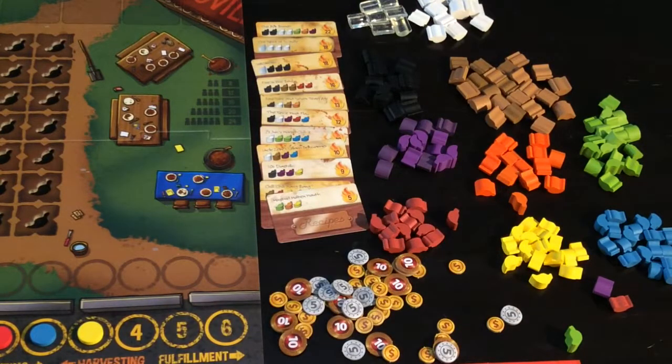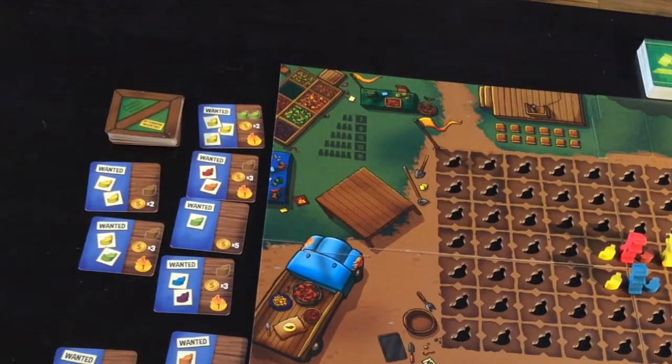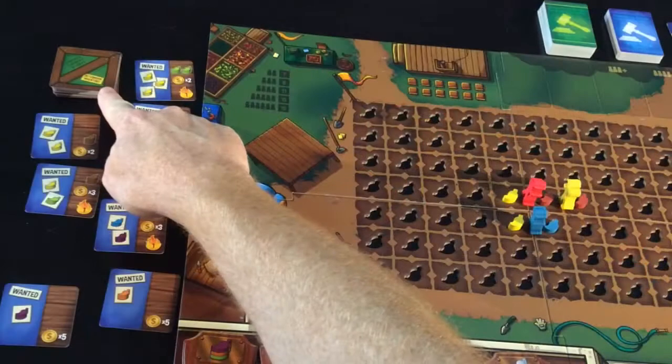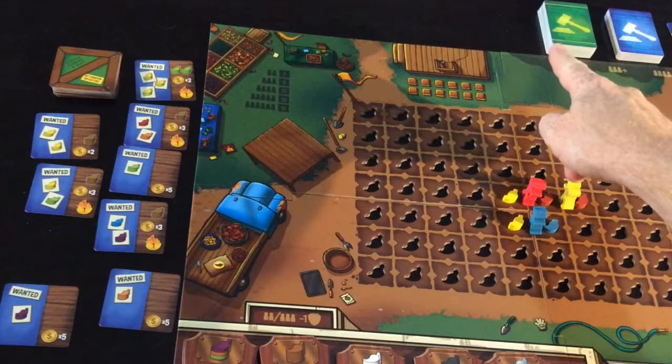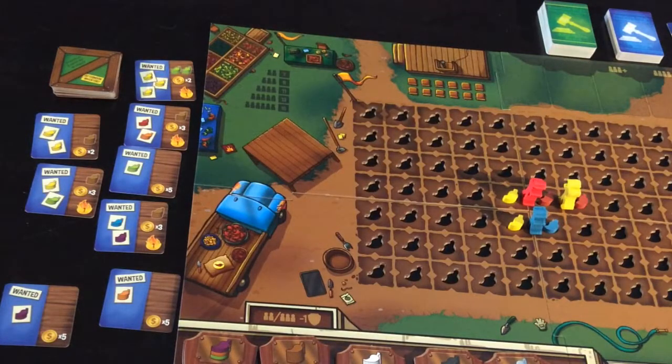Once everyone has taken those actions, if there are fewer cards in the farmers market area than there are players, we set up for the afternoon — throwing out a new set of afternoon cards into the farmers market, and all bonus cards will come from the afternoon deck instead of the morning deck.